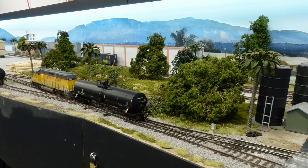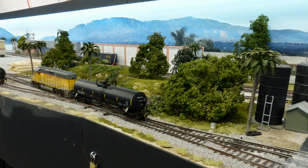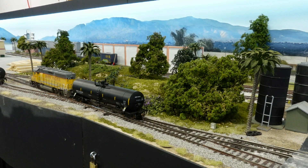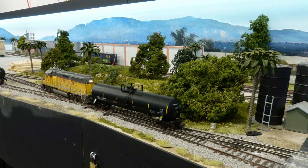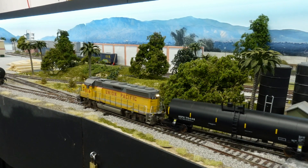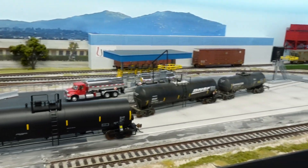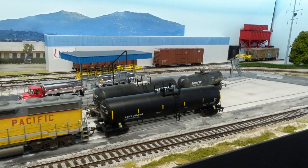We'll flop this over and back this guy up into the food grade spur. There we go — losing connectivity there again. Like I said, I think that's mainly just the tracks being dirty. I did try to wipe it down a little bit. You can see the light flickering — I do have a current keeper in there, that's why it keeps running even though I lose the connectivity. We'll bring this guy back here and drop him off, then we can go get our pickups.